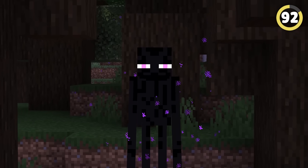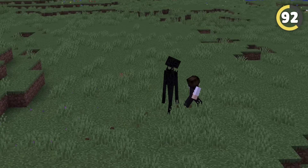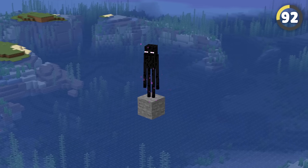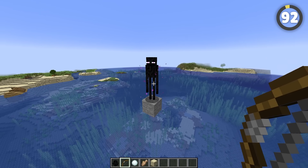Endermen are already one of the most creepy and powerful mobs in the game — they absolutely didn't need another buff to make them even stronger, but they got exactly that. Usually an Enderman will just teleport out of the way of an arrow or other projectile, but if they've got nowhere to teleport to, the arrow will just bounce off like it's nothing. Cheaters.